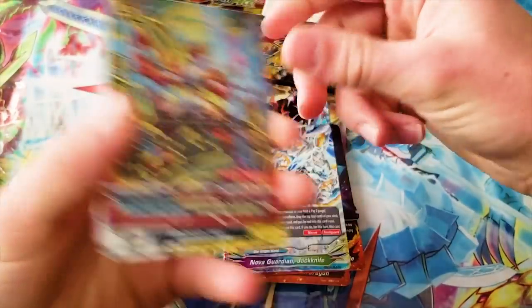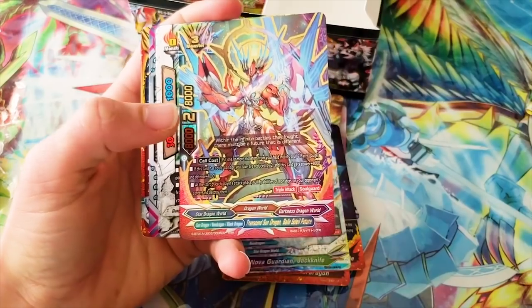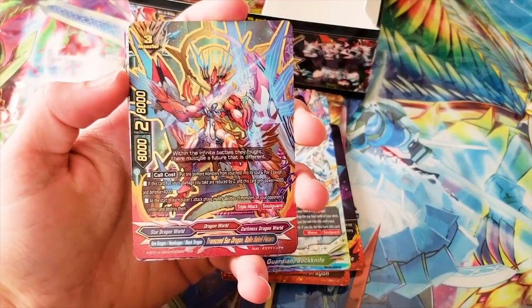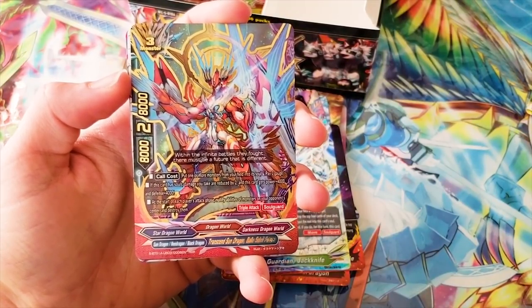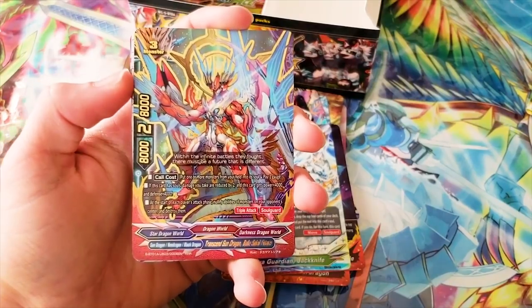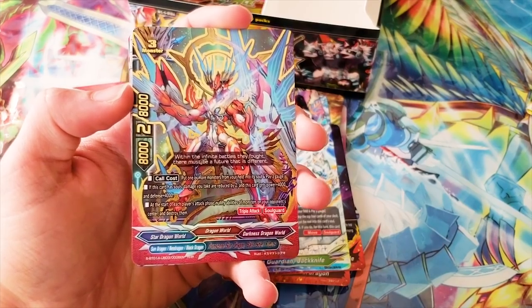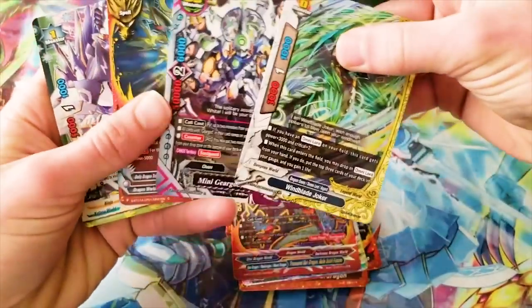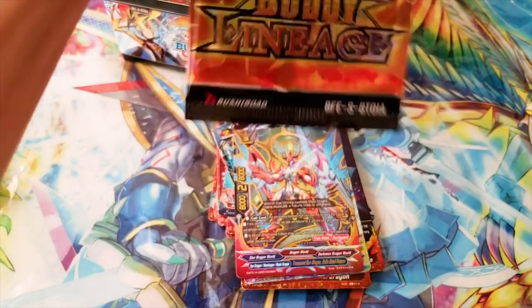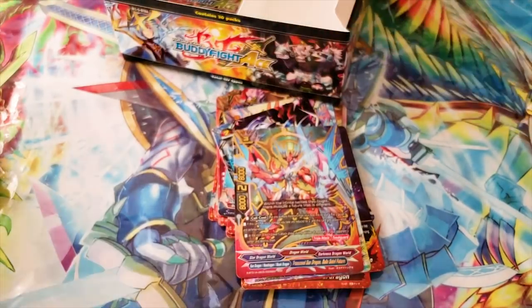We still had a triple rare left. Transcend Sun Dragon Ball Soleil Future — it's an 8-2-8 size 3. I fought against this deck over the weekend — pretty cool. Call cost: put one or more monsters from your field into its soul and pay three gauge. If this card has souls, damage you take is reduced by two by anything, and this card gets 4,000 power and 4,000 defense, so it becomes a 12-12. At the start of each player's attack phase, nullify abilities of monsters on your opponent's center and destroy them. It also has triple attack — great card. I do have my Ball Soleil Sun Dragon deck, though it's been torn apart for Garga. I can put it back together — the deck doesn't really change much, it just has a better size 3 now.